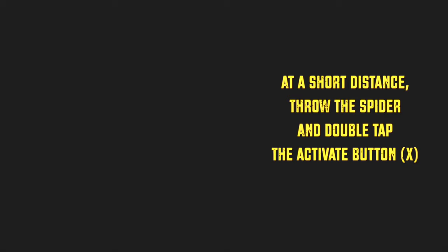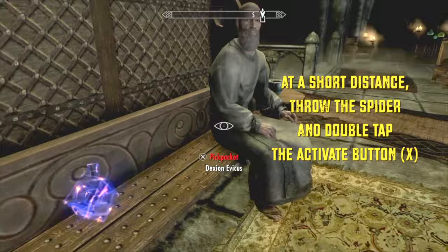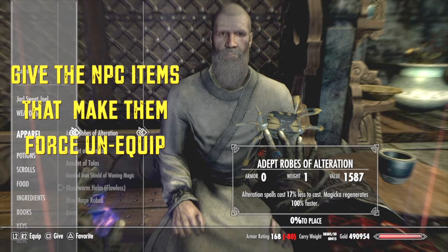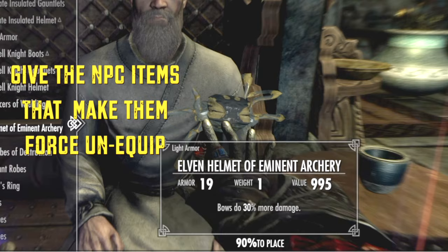As you've seen in the past two videos, I get a short distance from my control spider and you hit the button slightly — like double tap the activate button — so the spider hits and opens the menu at the same time.